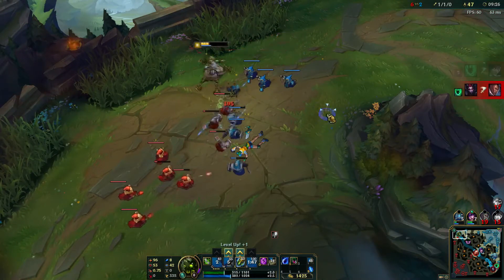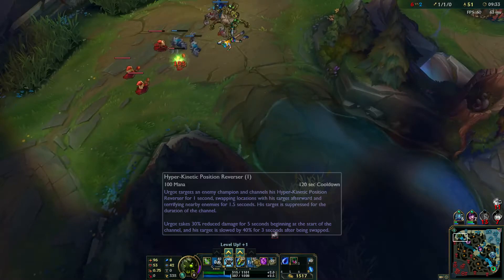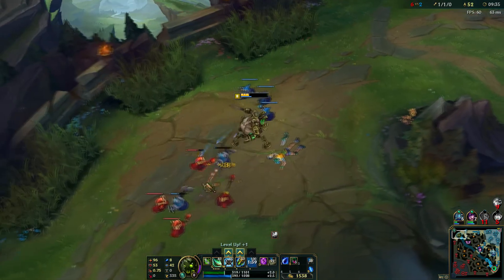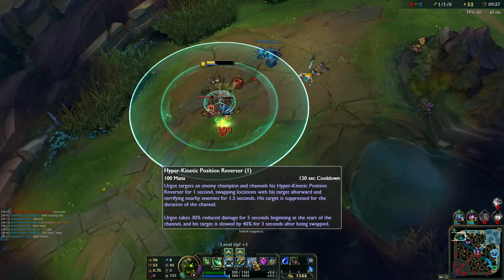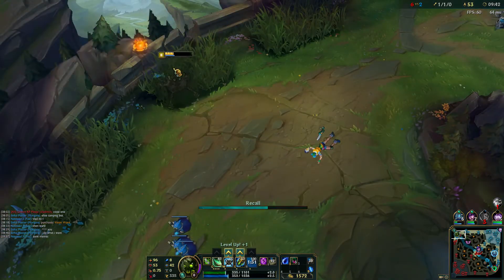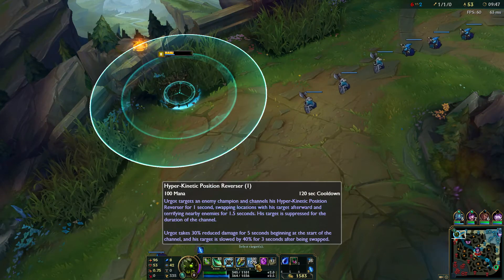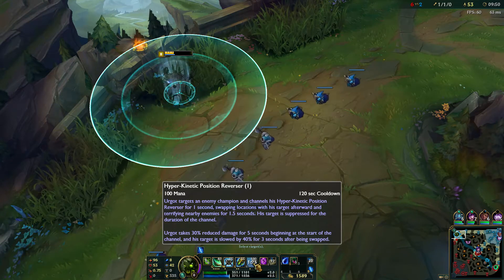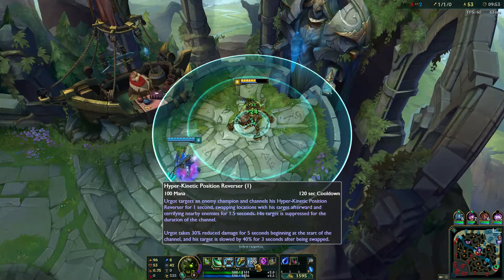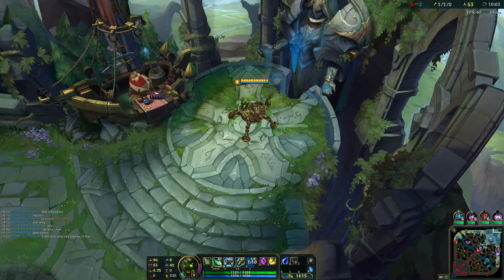I haven't explained what my ultimate does, so I'll do that right now. My ultimate is Hyperkinetic Position Reverser. Basically, I suppress an enemy champion and channel — swapping location with the target afterward and terrifying nearby enemies. The target is suppressed for the duration of the channel. Then Urgot takes 30% reduced damage for 5 seconds beginning at the start of the channel. The target is also slowed by 40% three seconds after being swapped. So it's actually pretty good.